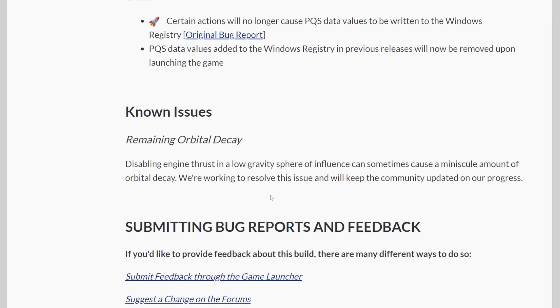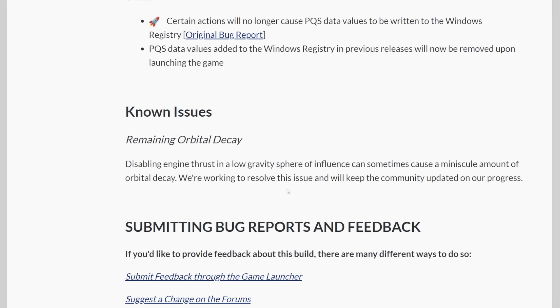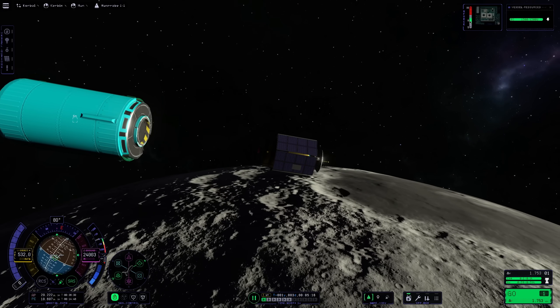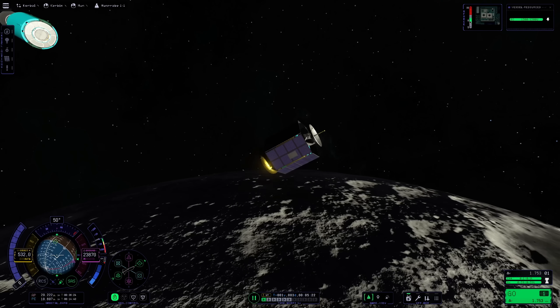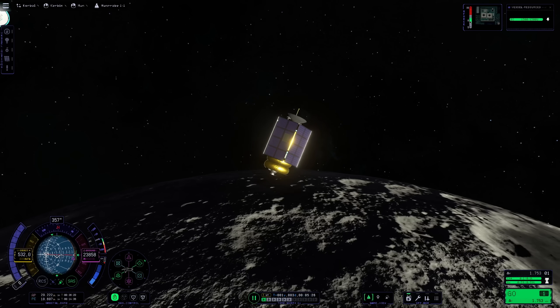They do note there is still a known issue with orbital decay: when you're disabling engine thrust in the low gravity sphere of influence, it can still cause some minuscule orbital decay, but they are already working on that. The main takeaway is that the really harsh decay that was present in the game up until now is gone. So that's a relief.